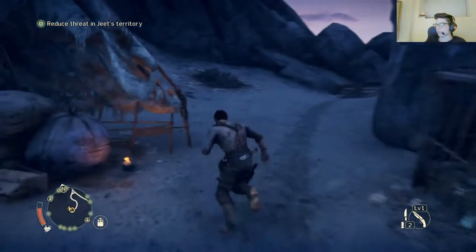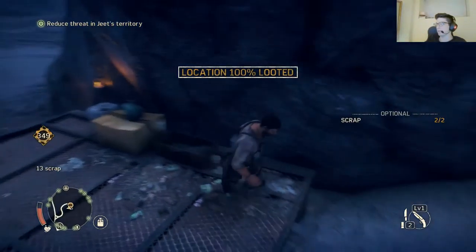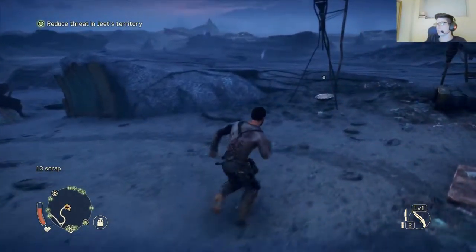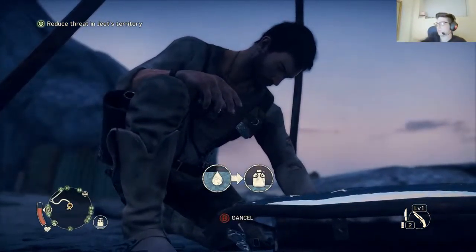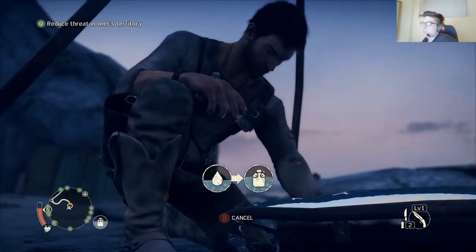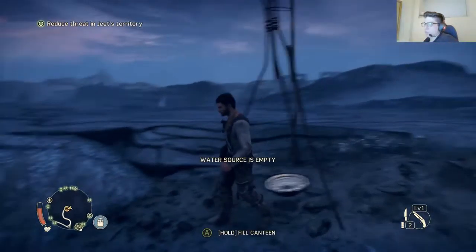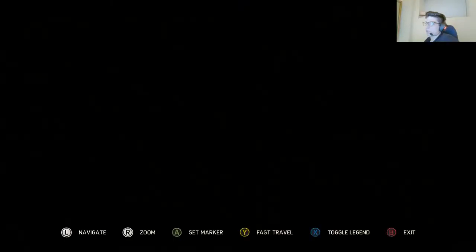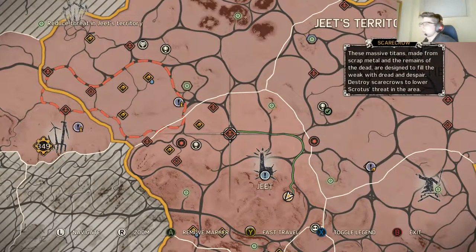There must be more scrap around then. Yeah, here it is. Sweet — unlocking all sorts of things. Fill my cantina. I'm just going to fill it the whole way up. Guess I'll keep a full cantina on me. Water source empty — I wonder if it refills over time, or if that's like permanently empty. Alright, time to go end some more things. Let's go take out that scarecrow.